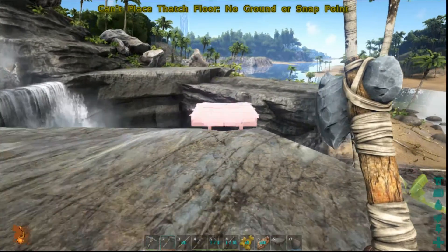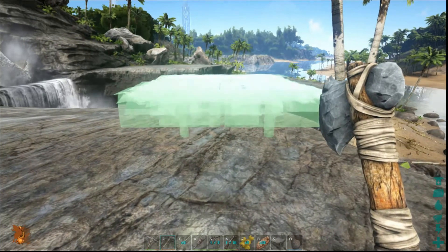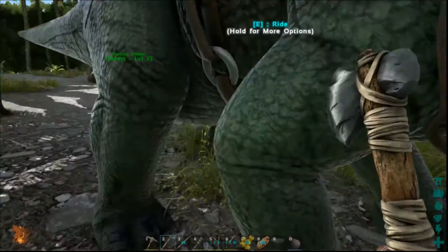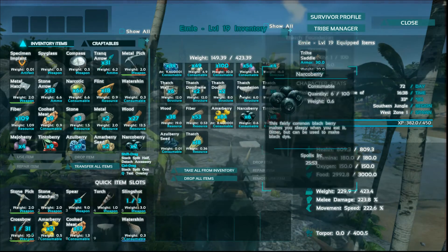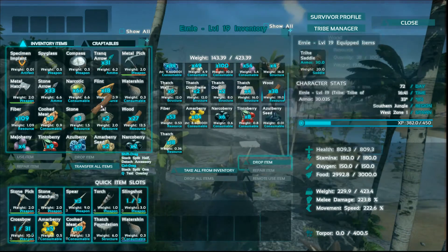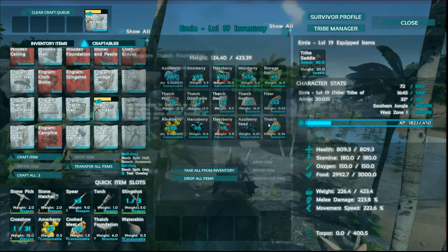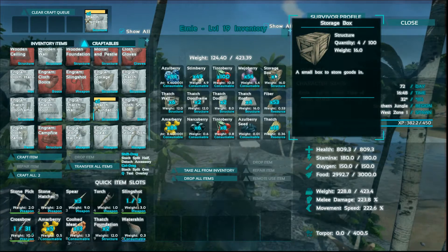Alright, so let's go ahead and place this. I'm going to want a nice view over here, so I'll come back here to about this spot — right there. So this is my very first thatch floor. Now let me go ahead and grab the rest of this and start placing more pieces. I've got door frames and another foundation. I'm going to have to build a couple more pieces of foundation as well. We'll go into craftables and build two more pieces of foundation. All this crafting will give you experience, which is something you'll want to start building up.